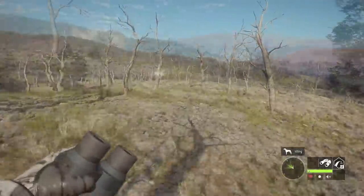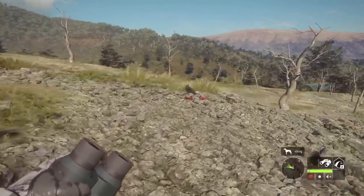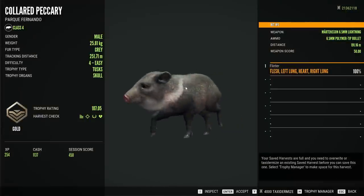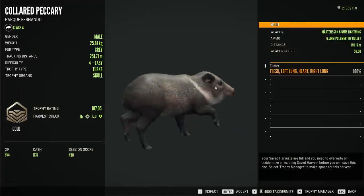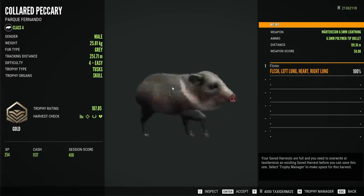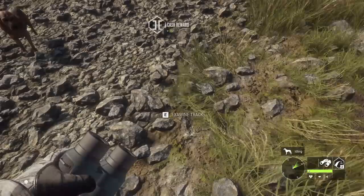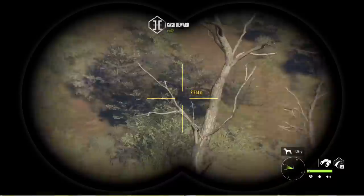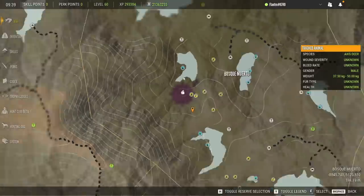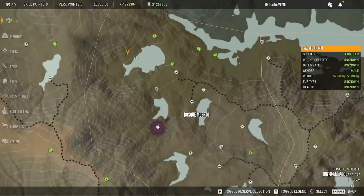Good to know they're in some big groups over here, and as a level 4 that should be a guaranteed gold. This is a vital blood, so we didn't get a spinal cord hit or anything. A gray 107 score - hard shot again. It's funny how that happens - we get on random accidental streaks of hard shots. But not too bad - we got our first javelina on Parque Fernando and it's a gold!